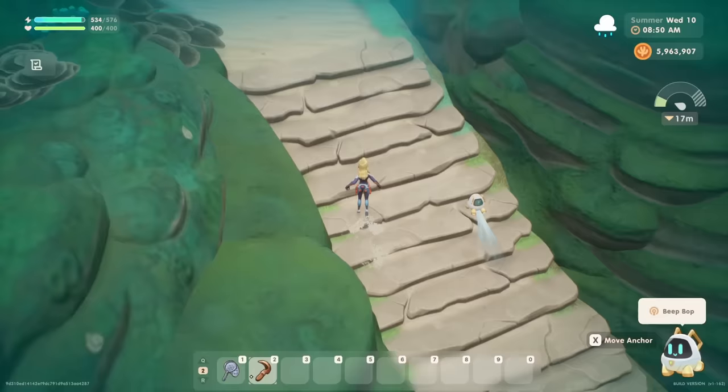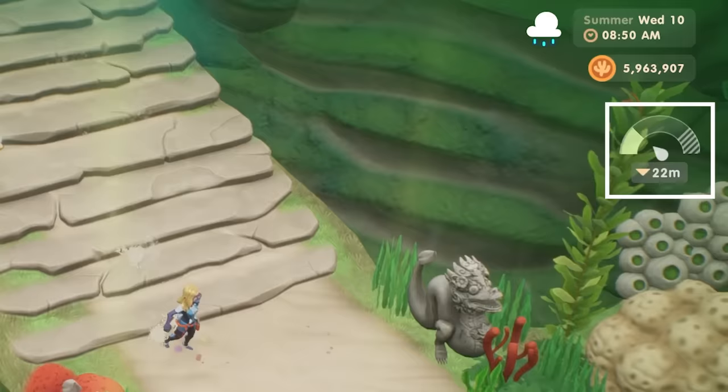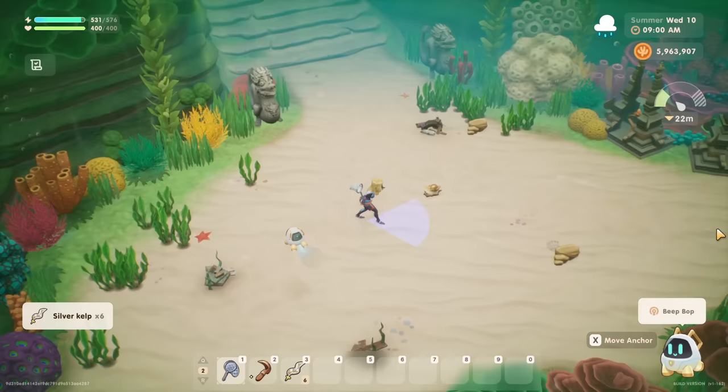You can monitor your current depth with the pressure meter, which is shown right below your total gold on the top right corner of your display. This is important to be aware of because different resources are available at different depths, specifically types of kelp, coffers, sea scavengeables, and ocean critters.